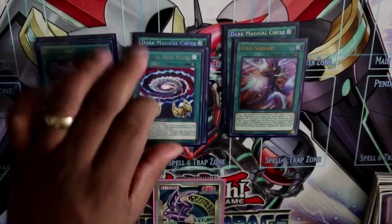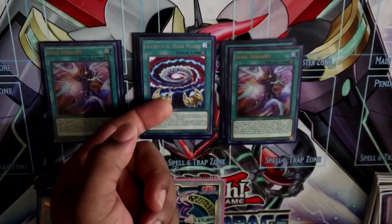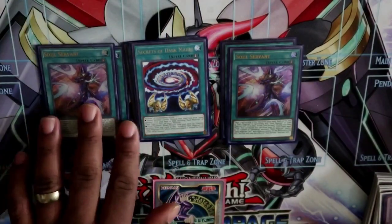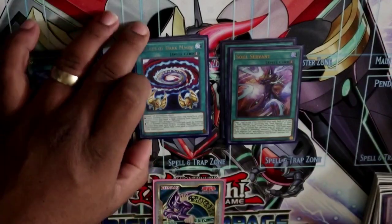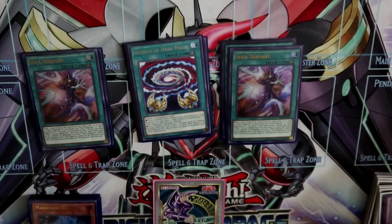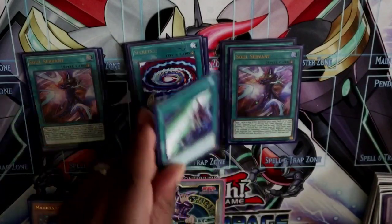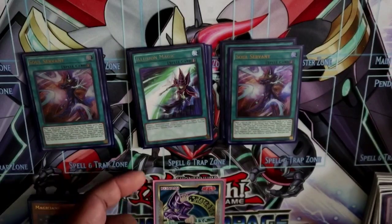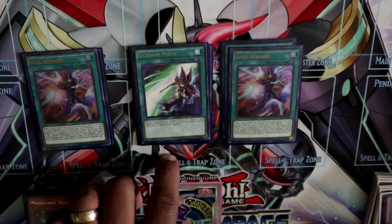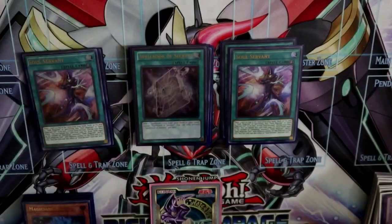We play one Secrets of Dark Magic fusion spell — I'd actually consider playing two because this is a power card. Being a quick-play fusion spell means you can do extra damage in the battle phase, and opening it with Dark Magician plus a monster lets you make your fusion and get Dark Magician to the grave really easily, so it can be active turn one. Next we play one Illusion Magic because we're not playing Apprentice Illusion Magician — this is our way to search Dark Magician if you only open Rod.